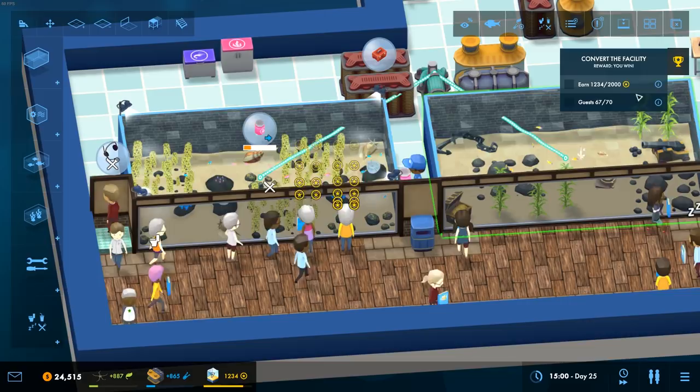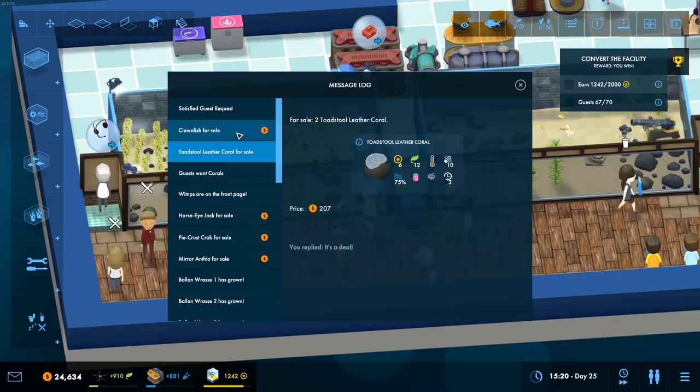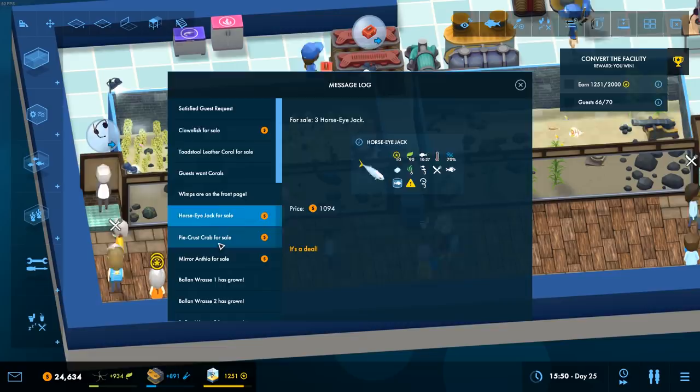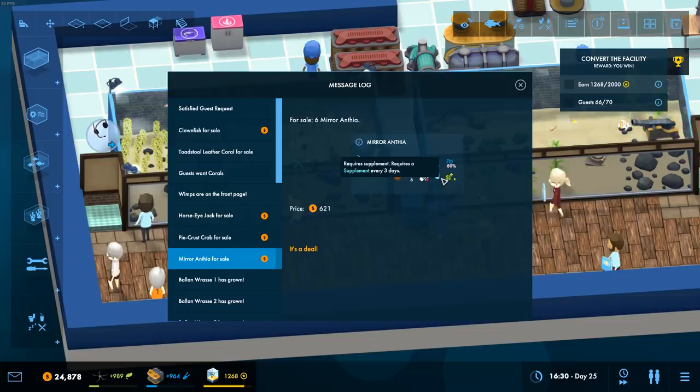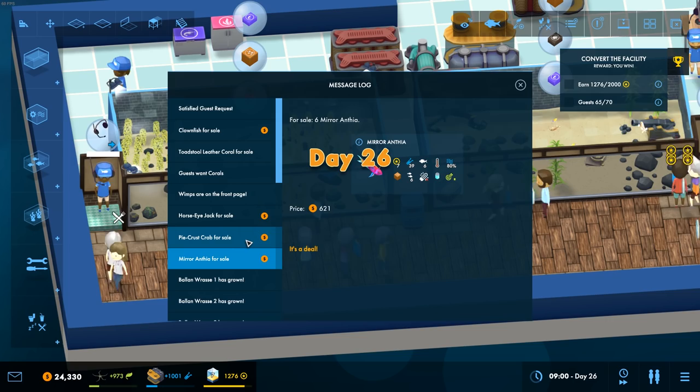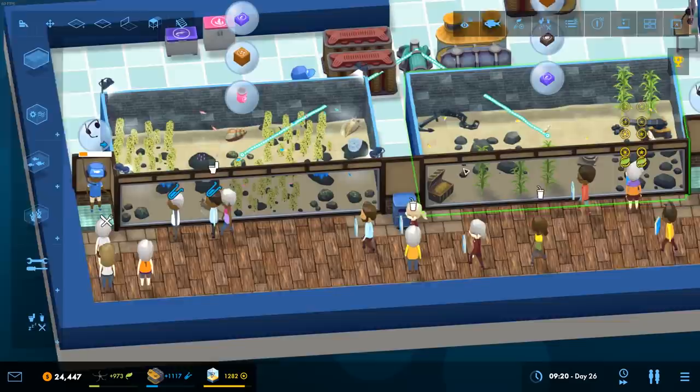We're now on our way to getting 2,000 prestige. Let's see if there are any more of these. We have clownfish for sale - five clownfish for sale. We've got three horse-eyed jack, three pie crust crabs, and three mirror anthea. We've got six of those. You do shoal - you are size six and you don't get any bigger. I'm tempted to get you. Oh, you're cold crabs.